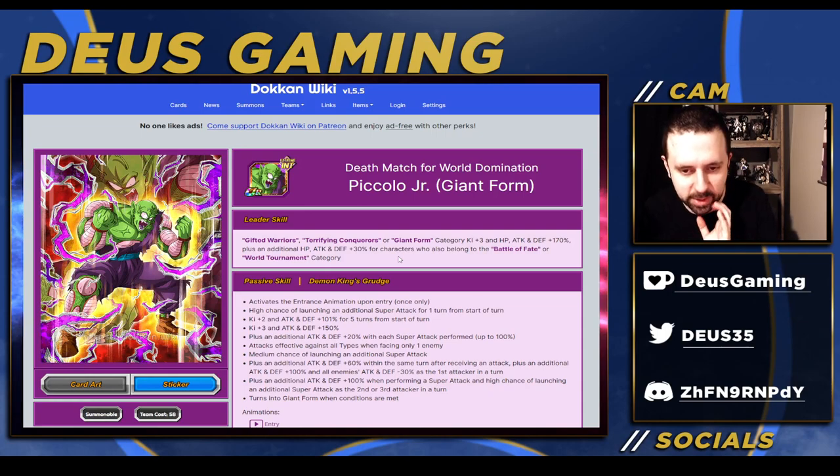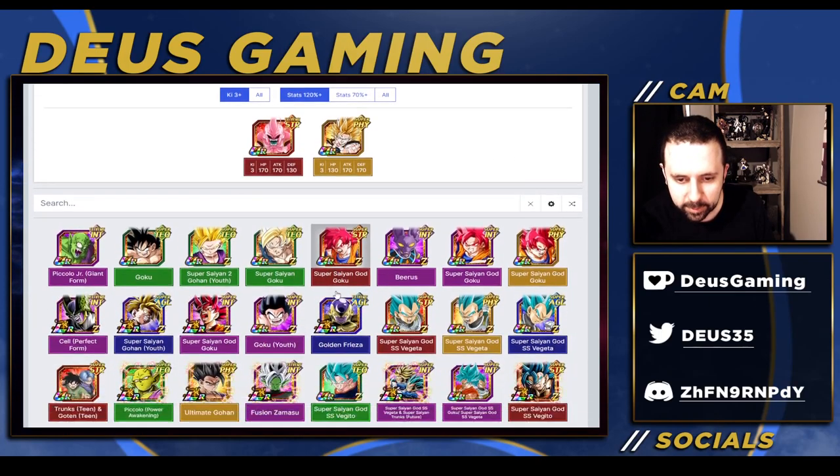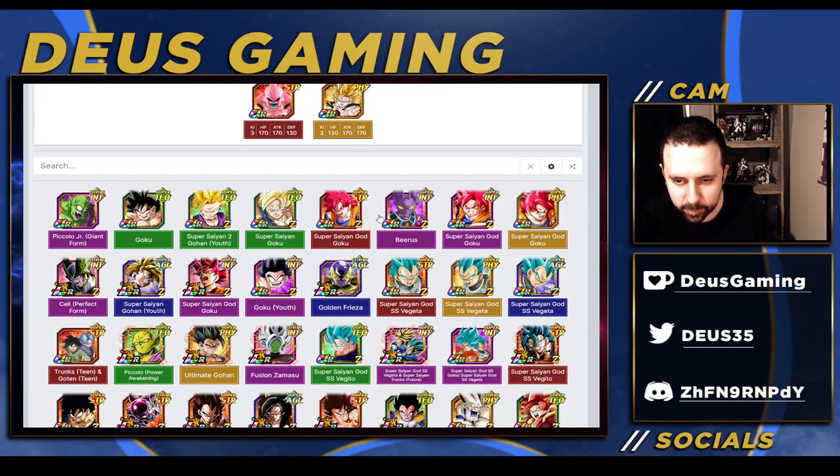His leader skill is pretty decent - Terrifying Conquerors - but also Battle of Fate and World Tournament, which aren't really gonna be that useful. Giant Form is also really niche, and Gifted Warriors is also kind of niche. But let's look at what we've got in Battle of Fate - I got the new Goku.